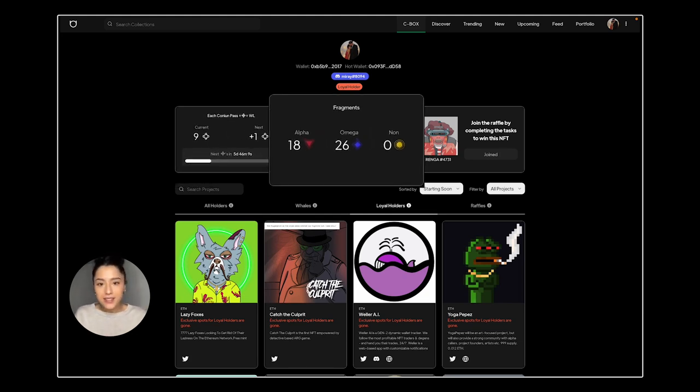And then we have fragments. Here you can see how many fragments your Kanin passes have in total. Fragments are linked to your Kanin passes. If you sell your passes, you will lose your fragments. Fragments will let you mint non-era avatars. You'll get an extra token airdrop with alpha and omega fragments when we tokenize. Note that all fragments are distributed right now — the only way to increase your fragments is by purchasing another Kanin pass.